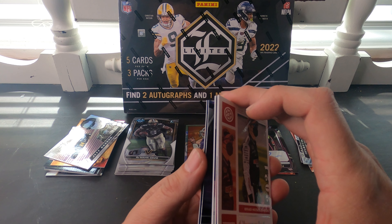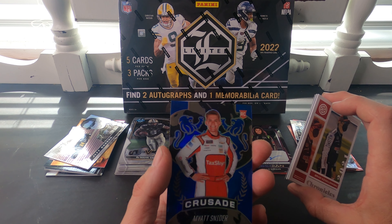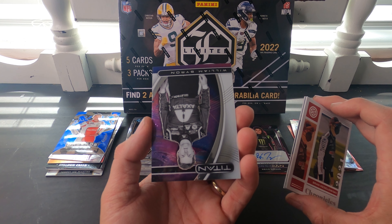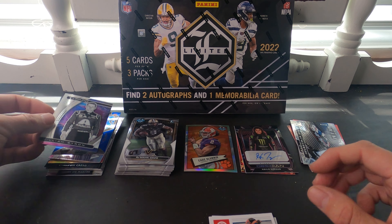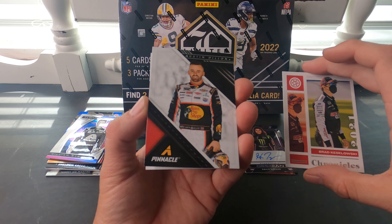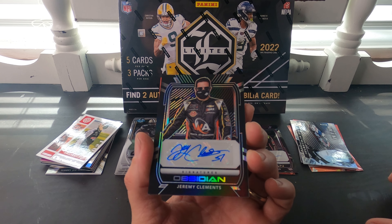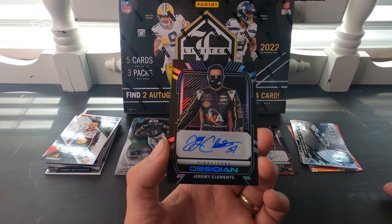There's another thin card in here — maybe another auto, that'd be sweet. The box supposedly has four autos, so if I've got the last two packs and both have autos that'd be amazing. William Byron, pretty cool looking. And — this card is backwards — Austin Dillon on the front... and it's a Jeremy Clements auto! Last two pack mojo was worth it.